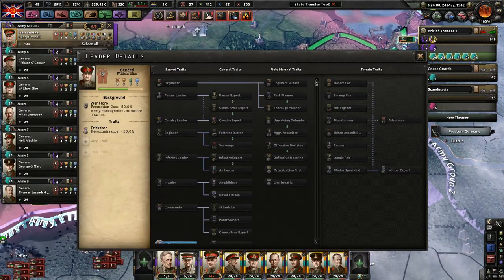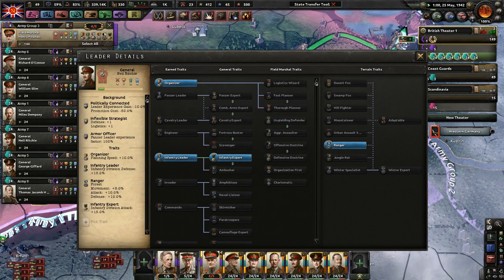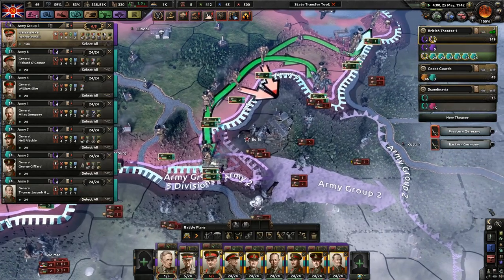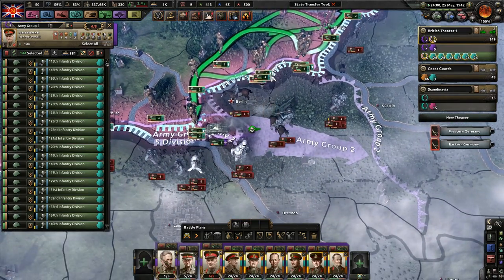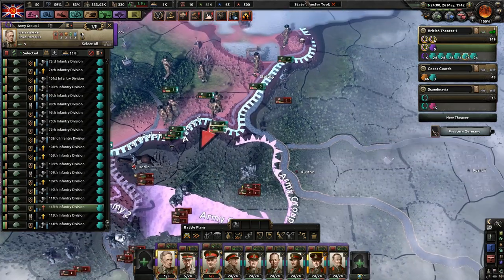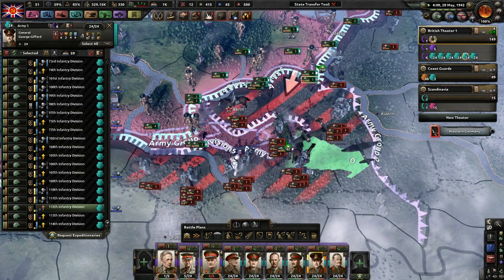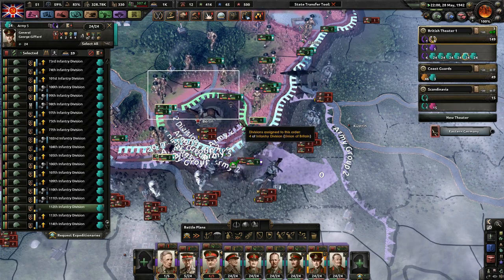William Slim — no. Miles Dempsey — Infantry Expert, yes sir. George Gifford — yes sir. Now we have no more command power for forced attacks, but whatever. I'll send four more divisions this way. It really looks like the Germans aren't doing very well at all. And Berlin has been encircled — baby, that is awesome! We'll attack them from an area where they don't expect. Over the river now, finally.